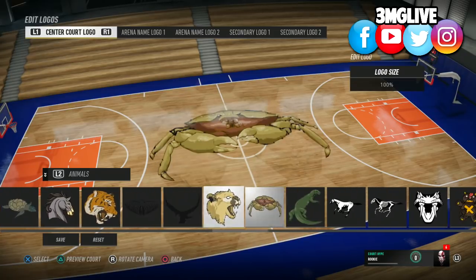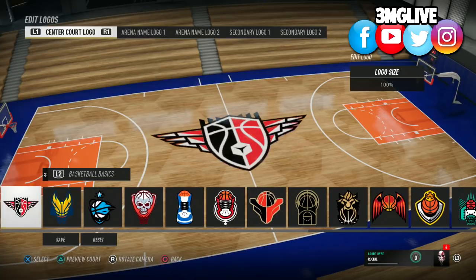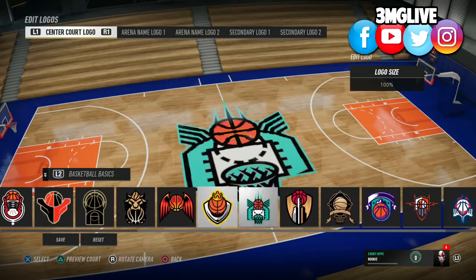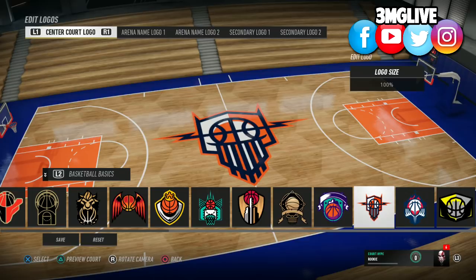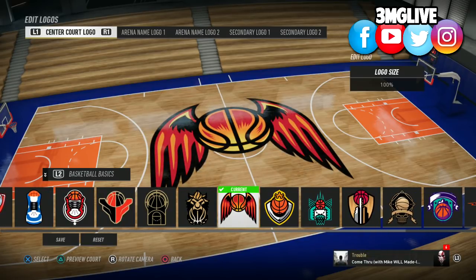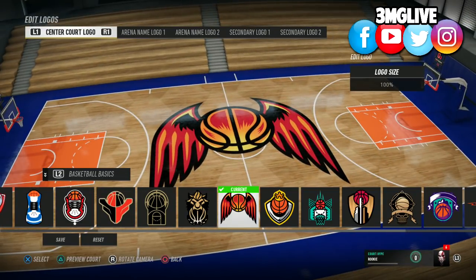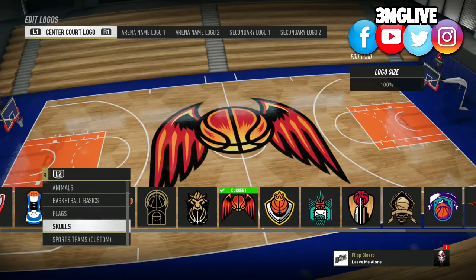When you go to the actual store itself you see a whole bunch more content — there's gonna be way more available once the full game drops. But they did provide us with a decent amount, and if we progress enough in this demo we can kind of really hook up our court.